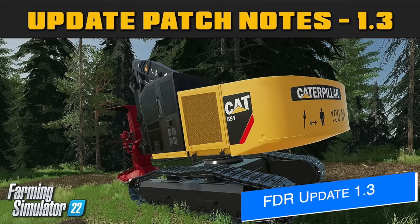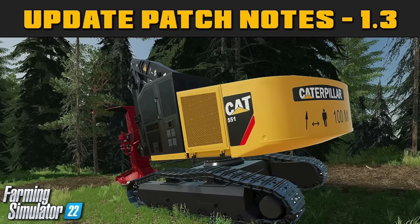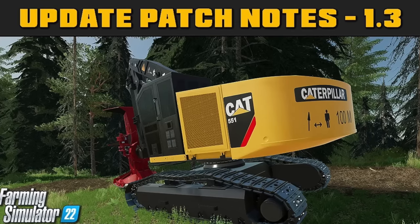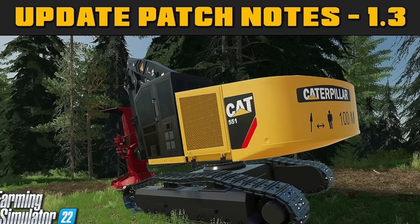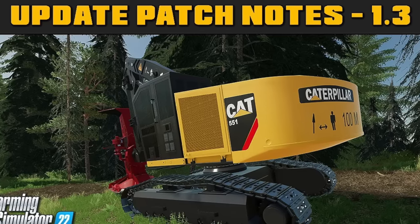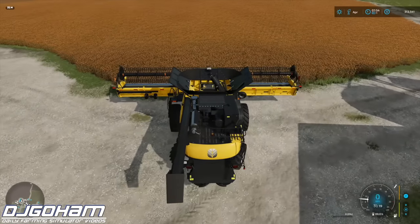Lastly, FDR Logging will be releasing their mod update version 1.3 this Friday, November 3rd, on their website for PC players. They're adding new mods like the Legion Hills logging map and the Cat 551, plus new sounds and improved gameplay overall. If you're on PC and you enjoy logging, these are the ones to get.